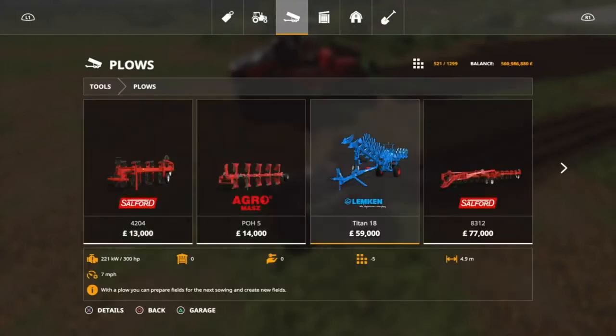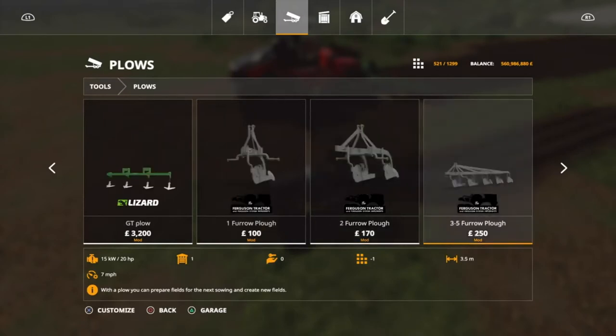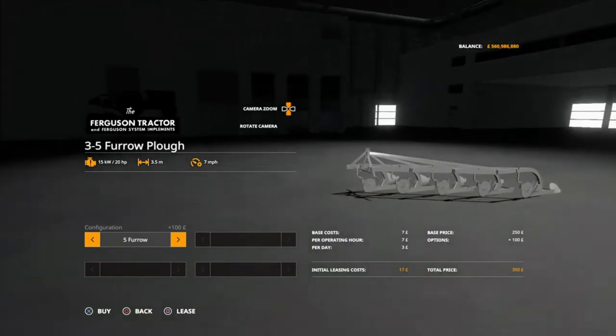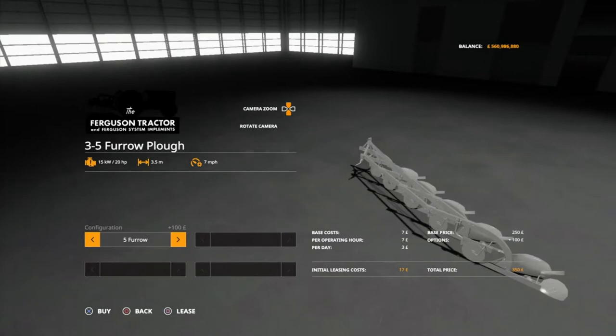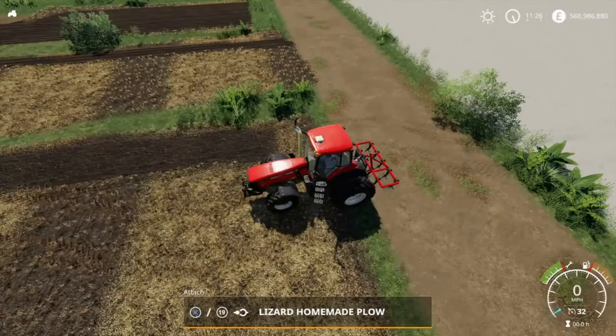In the store under plows you've got the Ferguson tractor one furrow plow, two furrow, three to five furrow plow. With the three to five you can have three, four, or five furrows, and even with five furrows it's only 350 pounds, making it one of the cheapest plows in-game. That 3.5 meters working width at seven miles an hour - you can't really fault this. It's only a 20 horsepower requirement because it's part of the Ferguson tractor pack, which has 23 horsepower on the small one and 46 horsepower on the larger. It does the job, it's well detailed, and that is why this is at number nine.